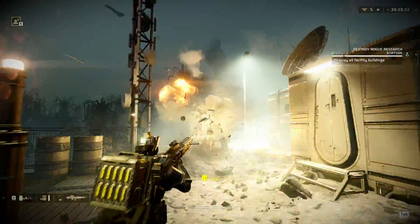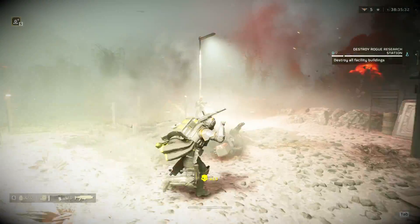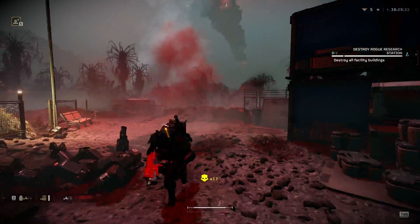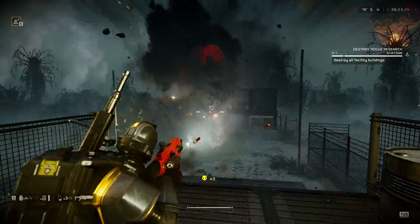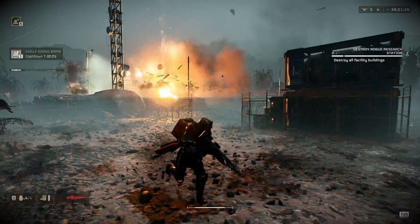Welcome back fellow Helldivers! I've been getting a lot of questions about how I'm able to get ray tracing in my gameplay and what reshade effects I'm using to get higher quality lighting. So I thought I'd make this video to go in-depth and show you how to get a similar look in your game. Hit that like button and don't forget to subscribe if you're new to this channel. Now on with the video.